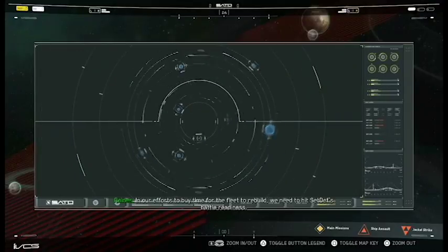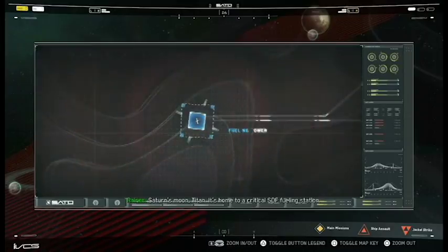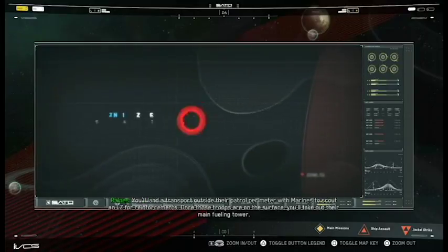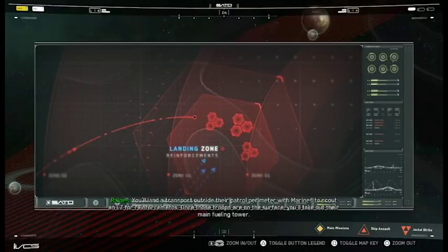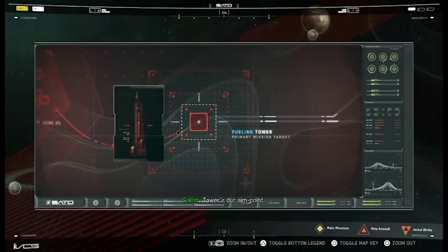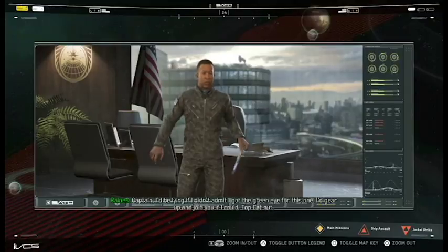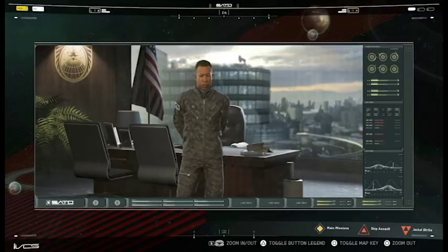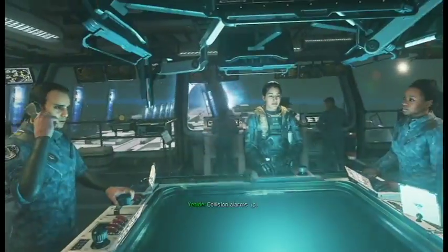It's time for the fleet to rebuild. We need to hit SDF battle readiness. The target is Saturn's Moon Titan - it's home to a critical SDF fueling station. You'll land a transport outside their patrol perimeter with Marines to scout an LZ for reinforcements. Once those troops are on the surface, you'll take out their main fueling tower. This strike will keep the enemy on the defensive and away from Earth. Let's roll.